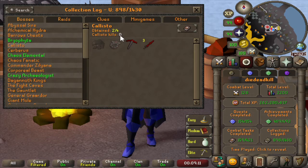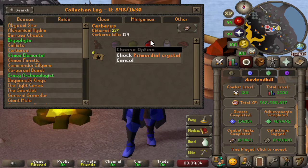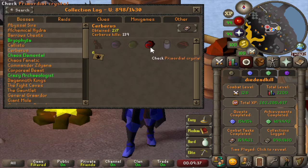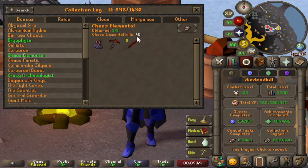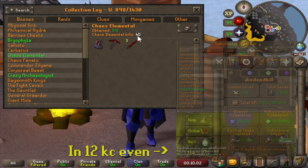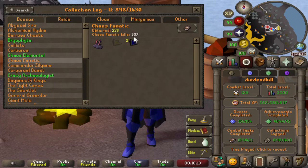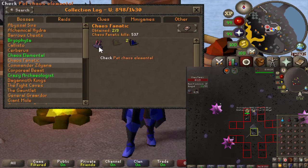For Callisto we have 0 kills, so still something to do when the boss rework happens. Then Cerberus — we have 139 kills, also just one task. We got the Primordial Crystal and the Keymaster Teleports, so pretty lucky on getting the Primordial Crystal first, but no other drops yet. For the Chaos Elemental we have 40 kills — not even on the high scores yet — and we got the Dragon Pickaxe and the Dragon 2H Sword in 40 kill count.